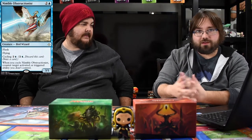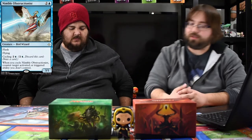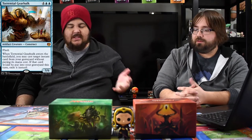Next is Nimble Obstructionist — a cute little 3/1 flyer with flash. For three mana you can counter an activated or triggered ability you don't control, so you can stop things like sacking their lands or Scarab God triggers. Or if you don't want to use the ability you just throw it out and you have a 3/1 attacker. It's really hot for control — you cycle it, draw a card, and get the special ability when you cycle. What's not to like?